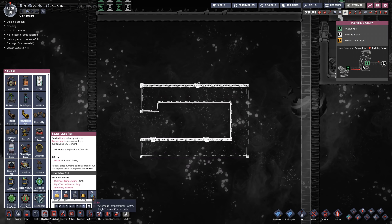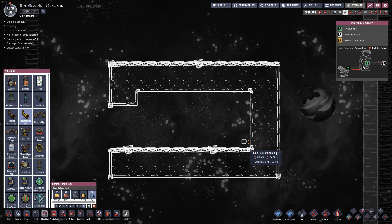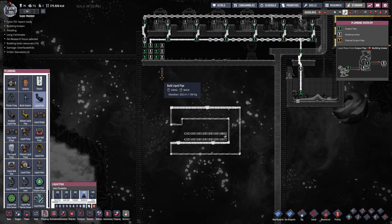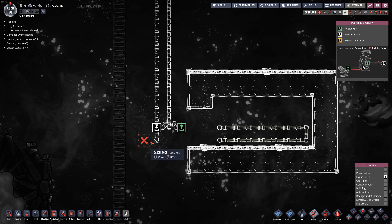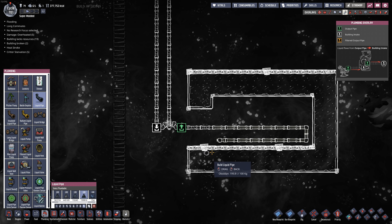Down here we're going to run some pipes made out of steel in direct contact with the molten salt. The obsidian pipe is going to run over here. I'll bring in the hotline right here, and the cooled side will come out over here.